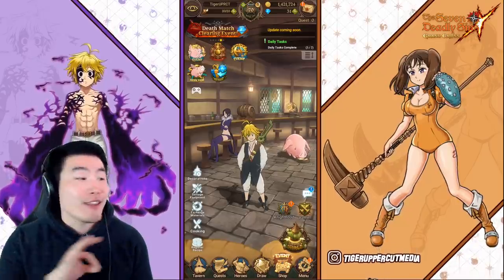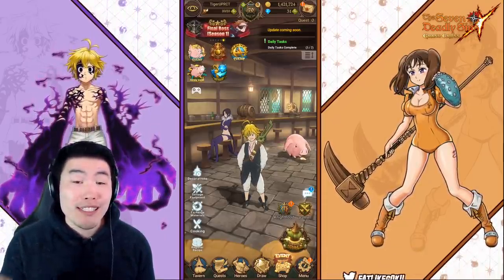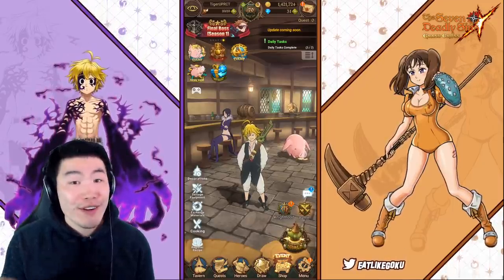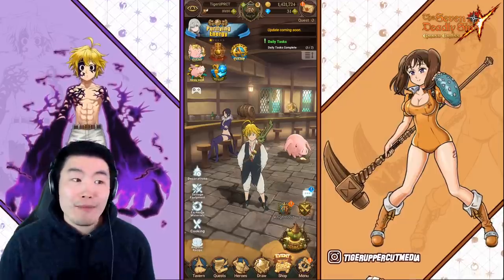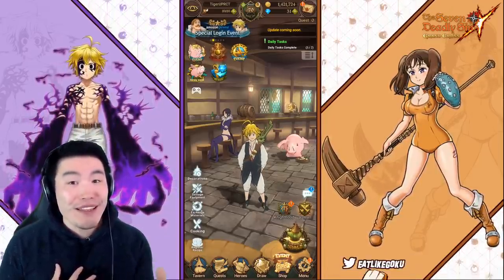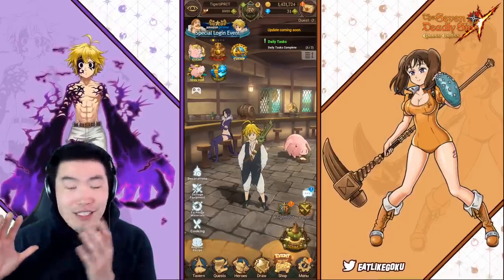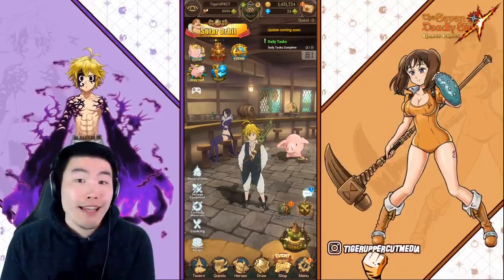Today we are going to be summoning on the first ever step-up banner on Global Sins launch, which is pretty freaking exciting. But unfortunately, it's for a unit that I personally just don't really care that much about — the Blue Elizabeth. I mean, I'm sure she's fine. She's a solid unit, but she's not a must-have for me and I don't plan to chase for her.